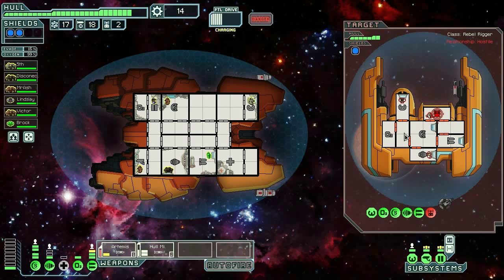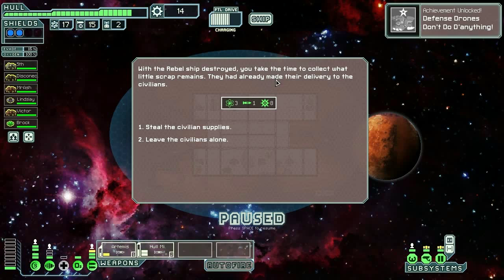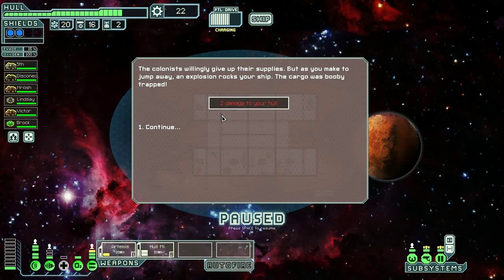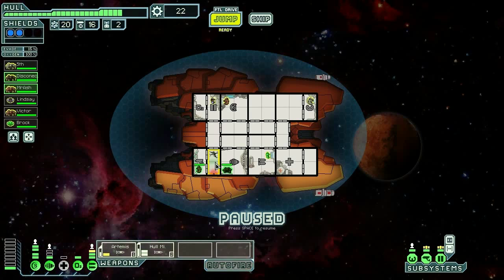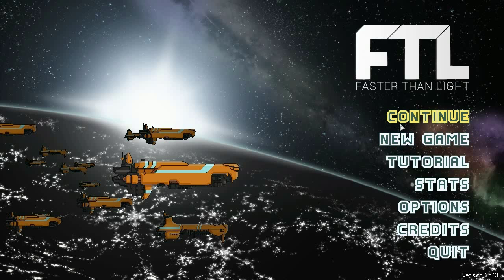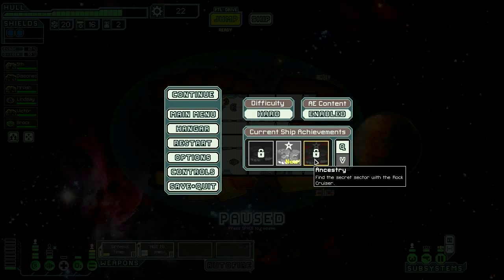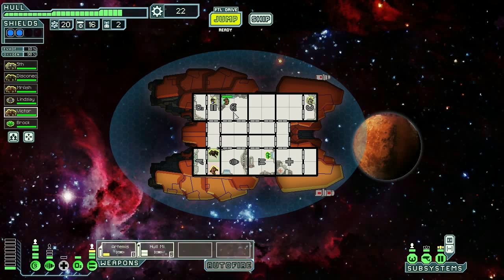I'll be able to shoot the Artemis at that before — yeah! Nice, defense drones don't do anything. With the rebel ship destroyed, we collect the scrap. Steal the supplies? Yes. Oh, we stole the supplies from the civilians. You two go fix that. We're going to go here. Have your crew kill a burning crew on their ship — find the secret sector, so we're definitely going to try for this one.